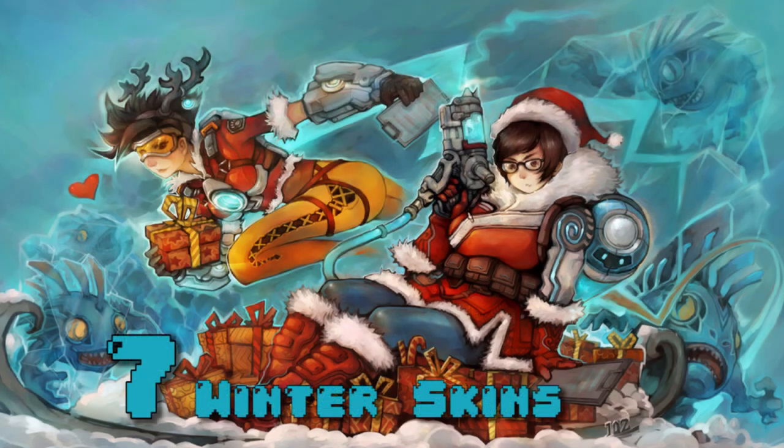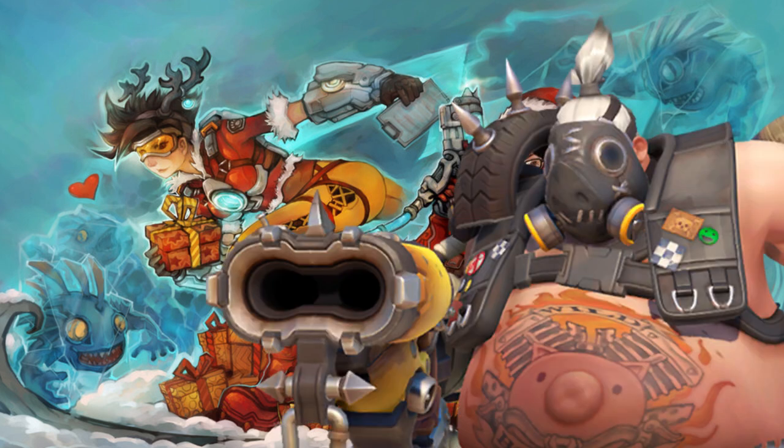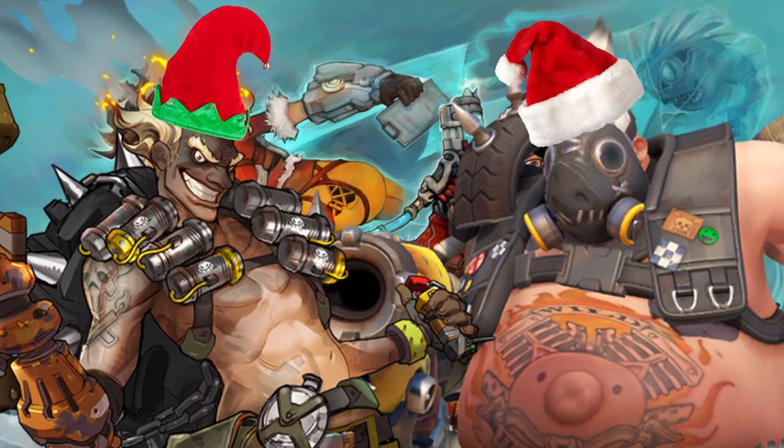At number 7: Winter Skins. Hey, if I suggested Summer Skins, it only makes sense that I suggest Winter ones too. With Mei's ice skills, it just makes sense to give her a skin. And with how Tracer always races out ahead of the team, you could give her a red nose and antlers for a Rudolph outfit. And you'd be crazy not to give Roadhog and Junkrat a Santa and Elf duo outfit.